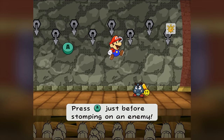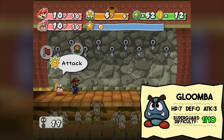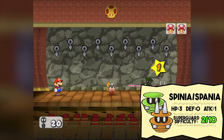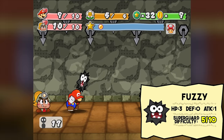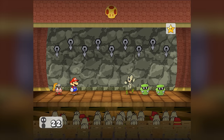As we go through this challenge, I'll add popups on screen showing enemy stats and my personal ranking for the superguard difficulty of each enemy. They all require a three-frame window to hit, but some have strong visual or audio cues, while others are entirely based on feel. Gloombas are surprisingly the most annoying out of all these enemies, since seven health takes a while to chew through with my weak characters. Spanias, Fuzzies, and Dull Bones are all pretty manageable, so things were looking pretty okay for the first set of floors.